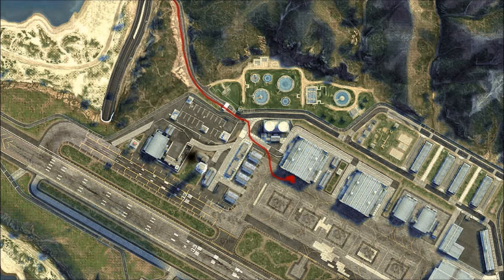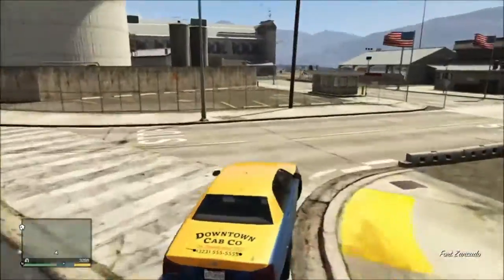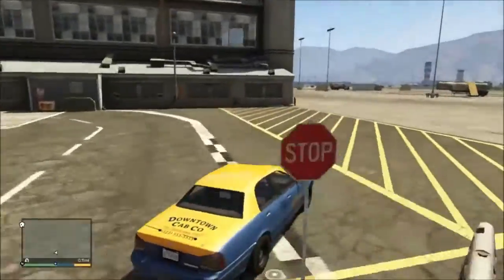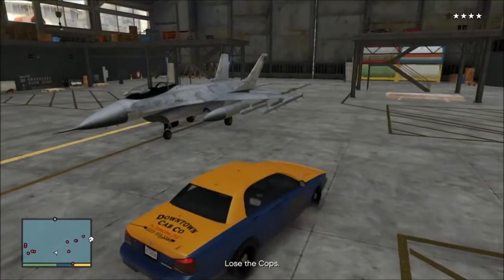We're going to go into this hangar right here. The reason we go into this hangar is because it provides the most cover — it covers you in three directions, there are no people inside the hangar, and the jet always spawns here. As you can see from the gameplay, I drive in, take the first right, then the first left, then the first right again, go into the hangar, and right when I go in, I get the four-star wanted rating.